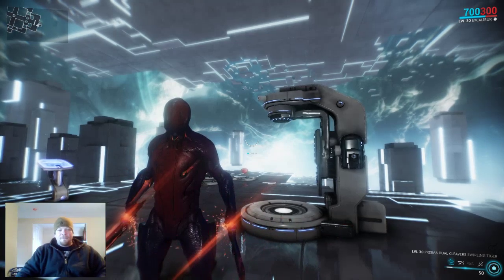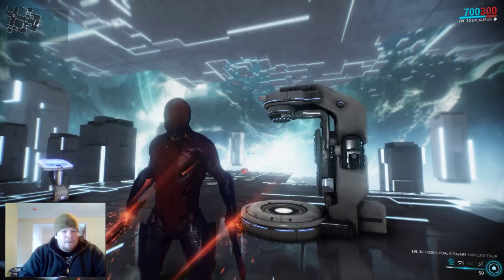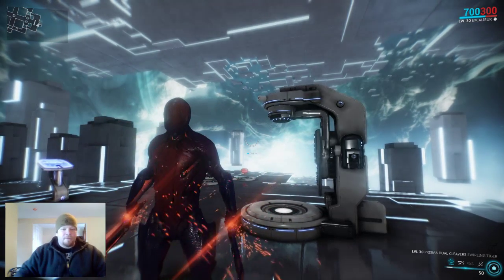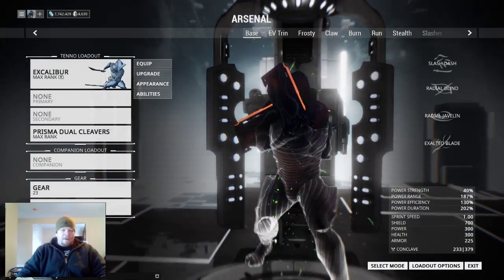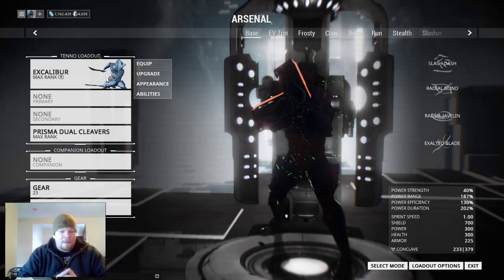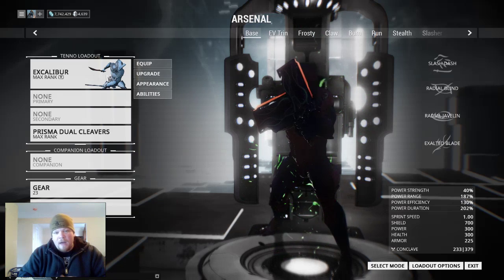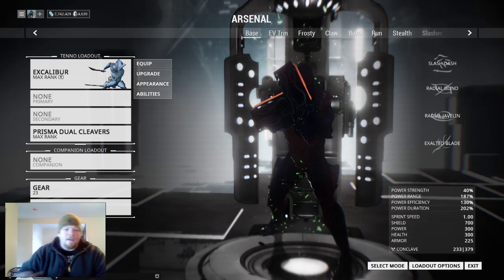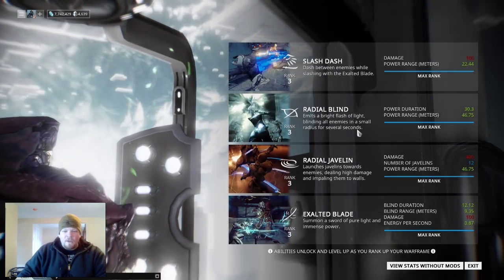What's up guys, this is Boondocks and this is episode 7 of 'Can They Support.' Today I'm going to be talking about Excalibur and how you can actually use him as a supporting frame. I'm going to be using one ability: Radial Blind. I do already have another video talking about the entire build for this — find the link I throw up somewhere around here — but for now I'm just going to quickly talk about the ability itself.